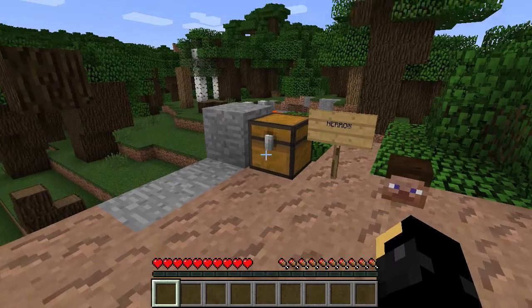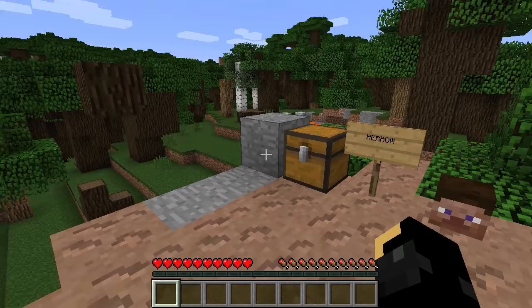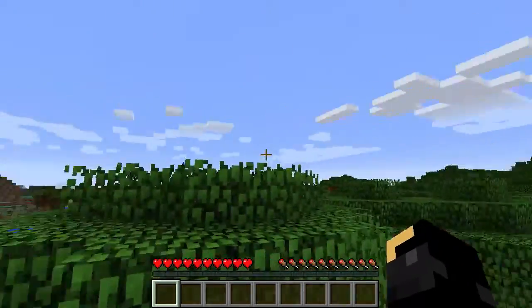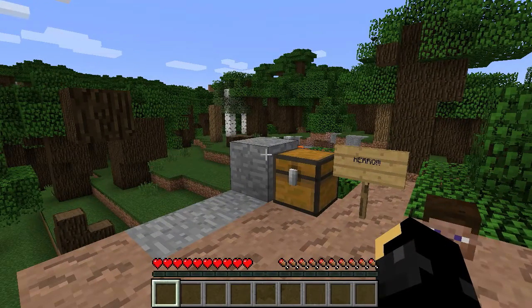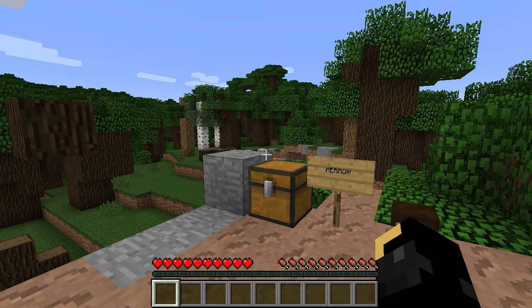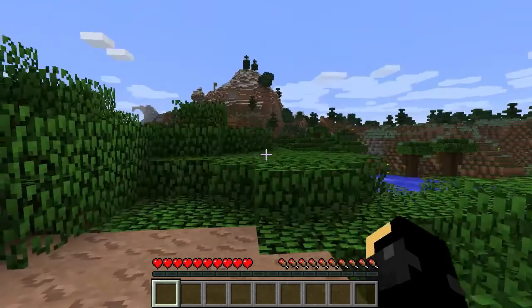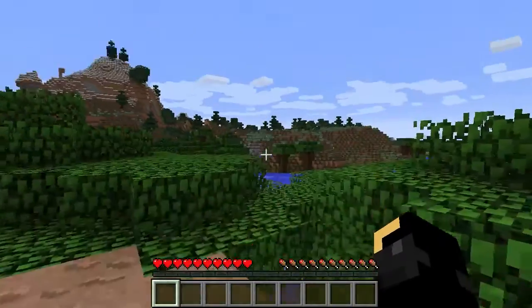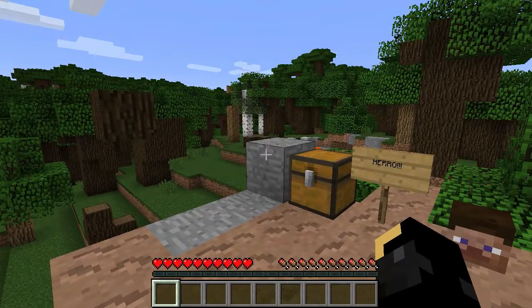Performance-wise there's also ore generation — it says it's now more than twice as fast. It apparently takes 96 milliseconds to generate the ore in 30,000 chunks, which to be honest is a hell of a lot of chunks. Previously it was something like 250 to 300 milliseconds around about that area. Doesn't sound a lot, but when you're going through that many chunks — and each chunk, I don't know if they mean vertically the entire thing or if it's a 16 by 16 by 16 — either way it's useful.